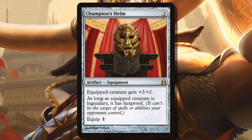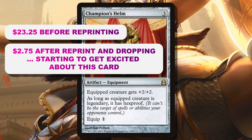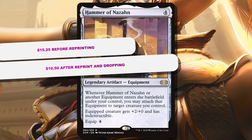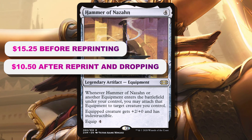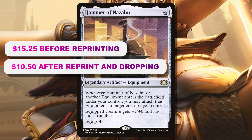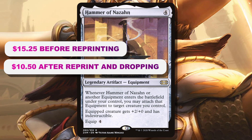Commander Masters also has some equipment I'm not super excited about, but I'll mention two more. Champion's Helm gives hexproof, which can be really good protection, but I'm not thrilled about its $23 price tag — it's got to get a lot cheaper for me to consider it. Next we have Hammer of Nazahn: four mana for a legendary artifact equipment. Whenever Hammer of Nazahn or another equipment enters the battlefield under your control, you may attach that equipment to target creature you control. The equipped creature gets +2/+2 and has indestructible. This will help equip other equipment, but at $15, it's a little much.